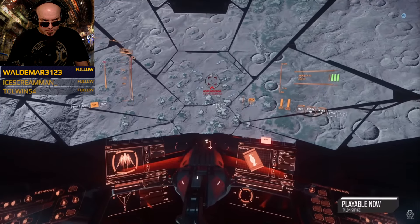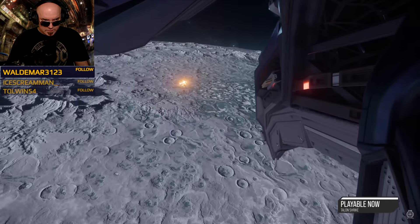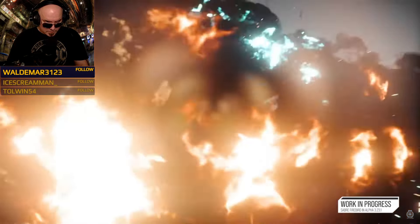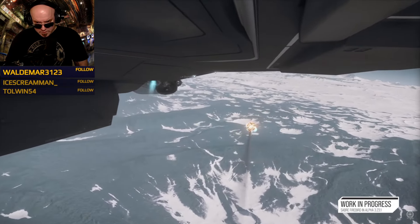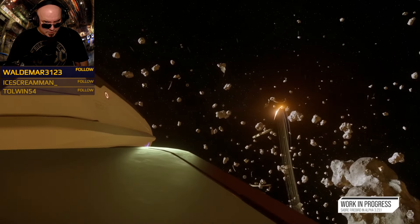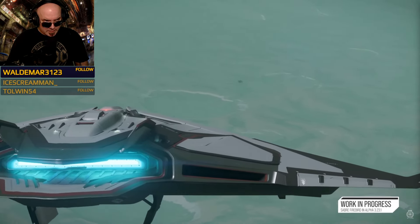The Talon Shrike is pretty much the main missile-based fighter in the light-to-medium category, so the Firebird adds another option into the mix. It also builds on all the work done for the Saber Raven gold standard to help deliver a brand new ship. In terms of who the Firebird is for — anyone who enjoys combat, especially if you prefer not to engage directly in dogfights but lurk on the periphery and chip away at targets. That's the Saber Firebird, available at Invictus.